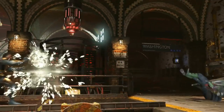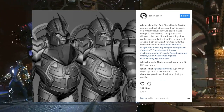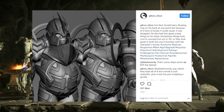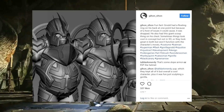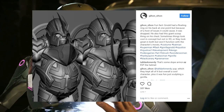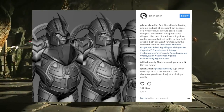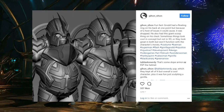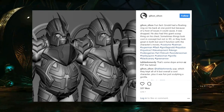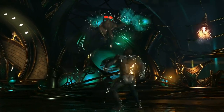Now we've got Gorilla Grodd. It says: 'Fun fact — Grodd had a floating ring on his back at one point, but because of a host of issues it was dropped. He also had a giant scoop-like piece on his chest. Sometimes things look cool in concept but not in 3D, or they look great in both but won't function with a character's moves.' So Grodd was going to have a floating ring behind him and a massive pyramid-like structure coming out of his chest — he would have looked like a warrior or knight — but it just didn't work and caused a bunch of problems.